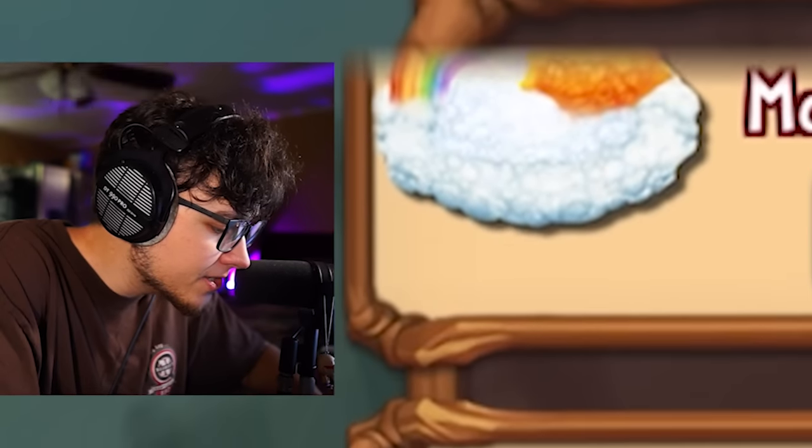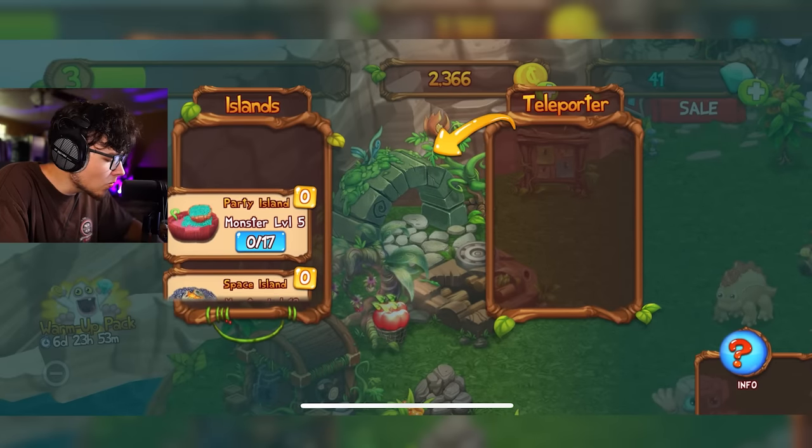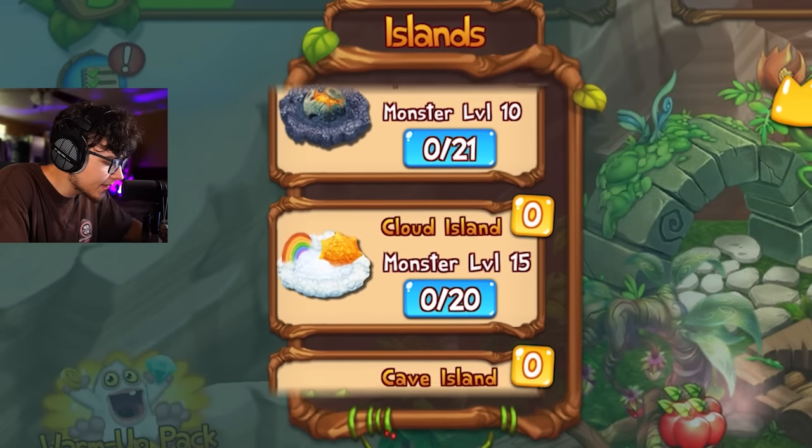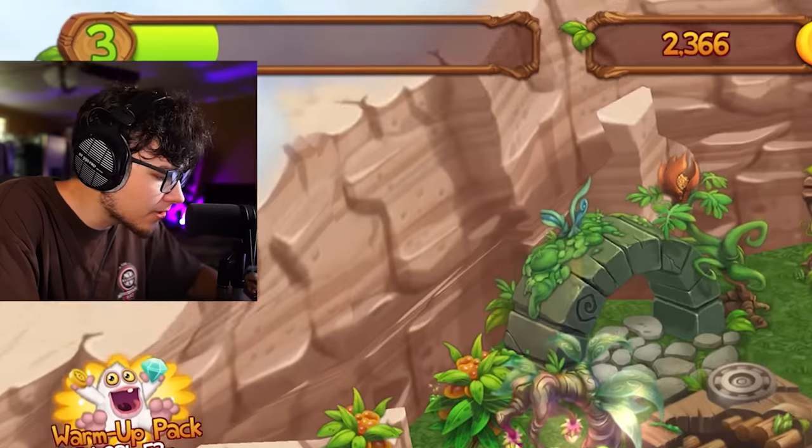Ooh, these are the other islands. I'm assuming once I get to level five, I can get Party Island — I'm already level three, so that's pretty close. And then Space Island is level 10, Cloud Island 15, Cave Island 20. So this is gonna be how I get the other islands. Interesting.